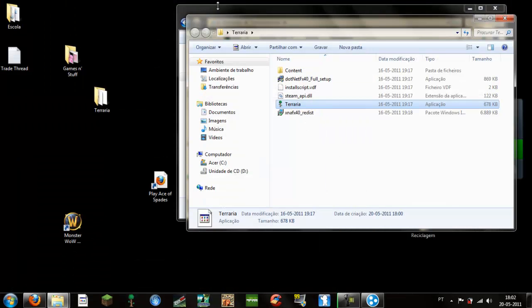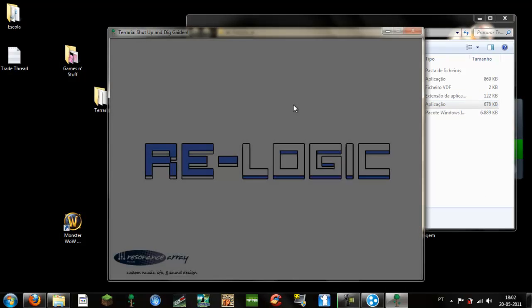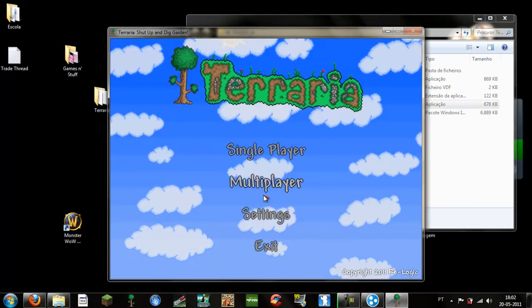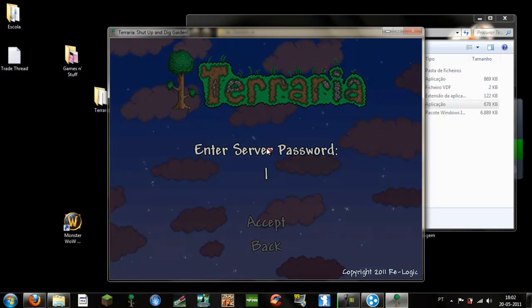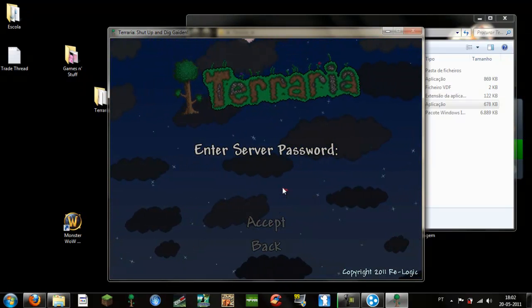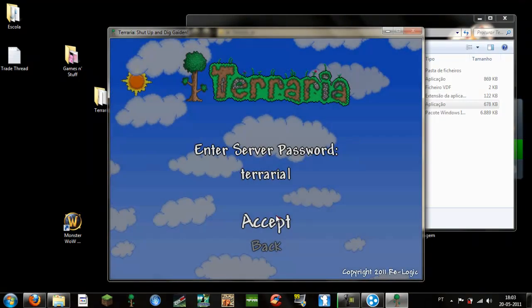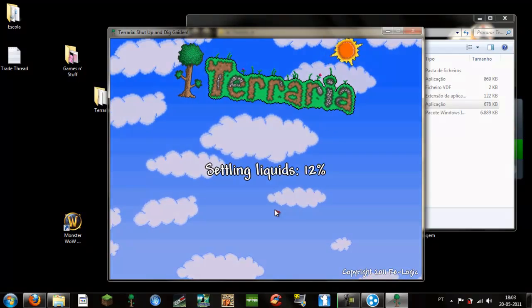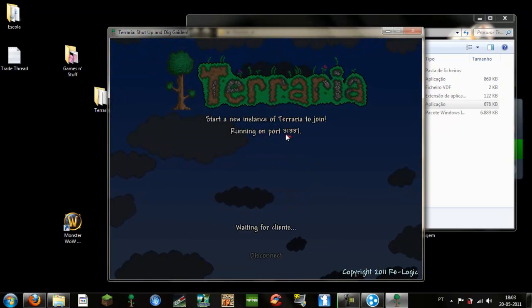Now here comes the tricky part. Close all this and run Terraria. Let it load up. Go to Multiplayer and Start Server. Select a world, put in a password — let's put 'Terraria'. It is now running on port 31337.